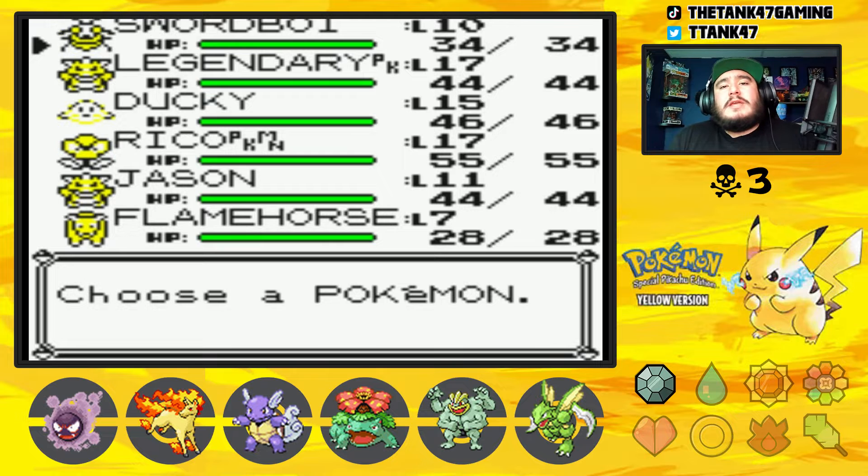Nuzlocke — so maybe even a soul link or a cage lock, we will see. We also have our Brilliant Diamond series that we have got going on, so you can check out that let's play here on the channel. We're going to be streaming that weekly, at least once a week, until we complete the story.